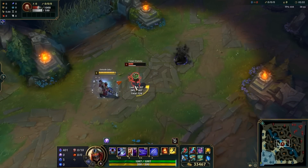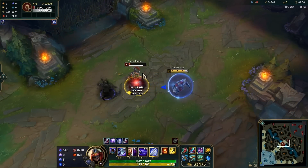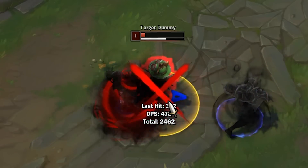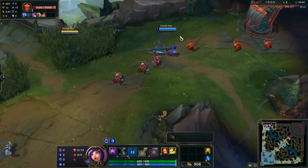When playing Zed, did you know that if the enemy is low enough health after Zed uses his ult, a shuriken will pop up letting you know they're low enough to execute? This is just like Yone's E indicator. It's kind of small so it's a bit hard to see, but it's there and it'll give you a good idea of whether you need follow-up for the kill.